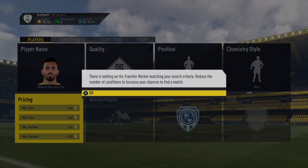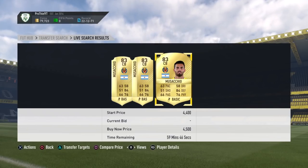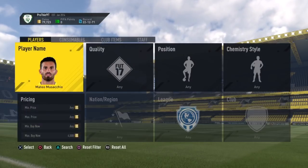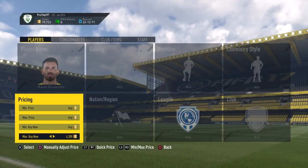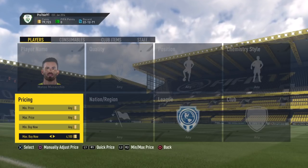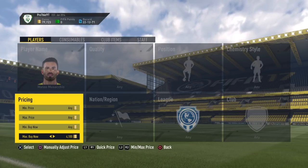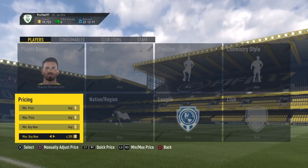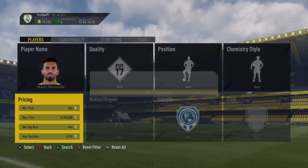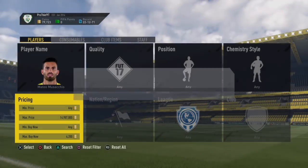Once you've found the minimum buy now, you want to find a price range that gives you a good profit. The best way to do this is to go into a FIFA tools calculator and work out the price it's going to sell for versus the price you're buying it for. For me, 4.2k was the lowest to find a profit margin.